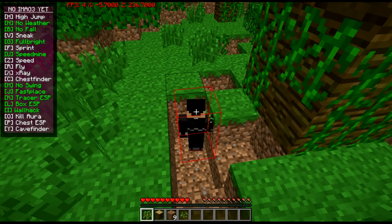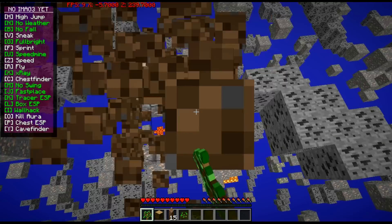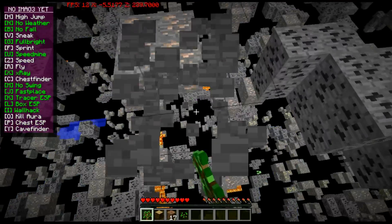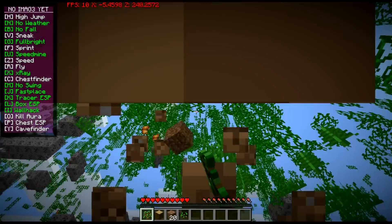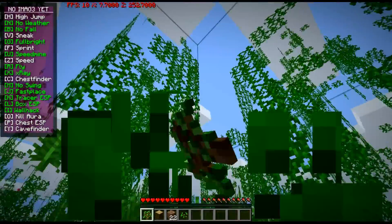Fullbright makes it so if you're in a dark place you can turn it on and it'll make it light around you, so you can go down in a tunnel or something like that. Speed mine makes you mine stuff faster. Speed makes you run faster. Fly makes you fly around.